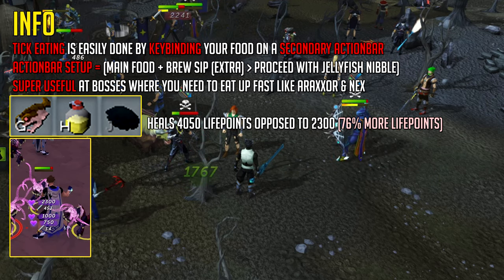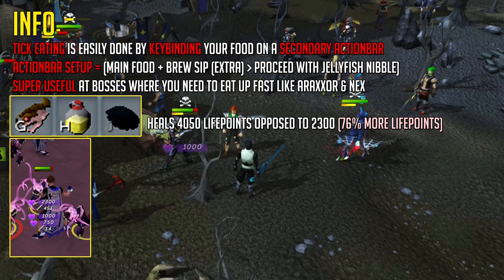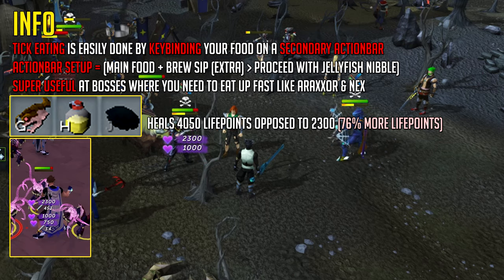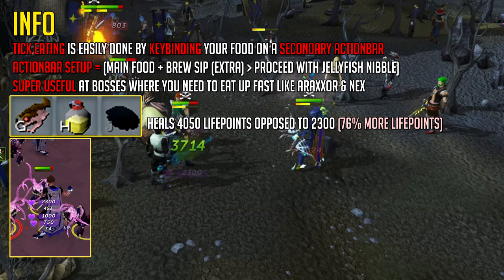Your action bar setup should be as following. Your main food — sharks and rocktails for example — keybind it on the first slot. Then a brew sip, which is also a very common item for tick eating, and then proceed if you want even more healing in a short period of time with jellyfish nibbles, blue blubber jellyfish being the best.